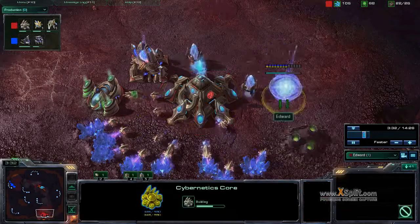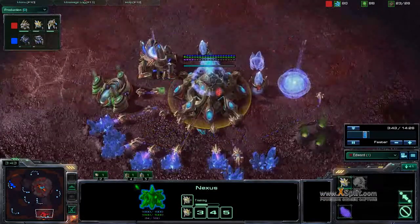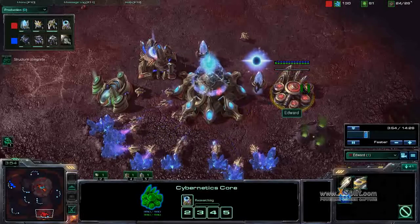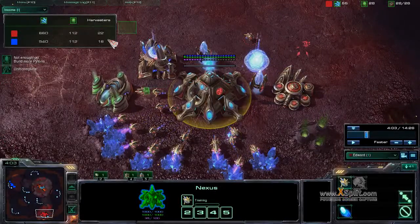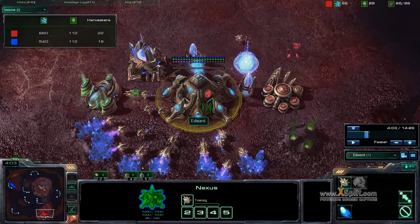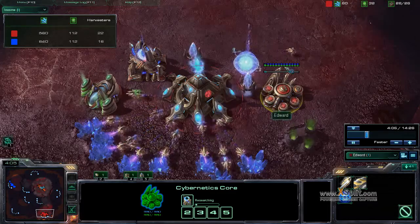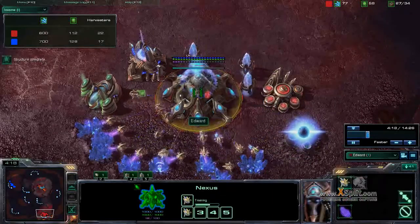I'm just doing the two-gate robotics facility build: 18 cybernetics core, then I build a zealot right after as I can afford, while constantly building probes. I like to use all my chronoboosts on probes. I don't usually chronoboost warpgate technology unless I really need it done. Instead, I just build it and chronoboost probes. I like to go very economically friendly. Already I have 22 harvesters to Dudesmack's 16, which means I have 120 more minerals of income than him — very nice to have. The later he waits to attack, the more ahead I am. I get supply blocked for a few seconds because I'm not perfect at this game.